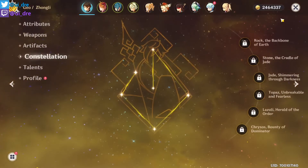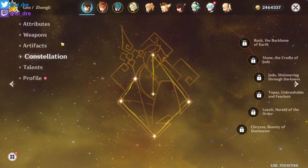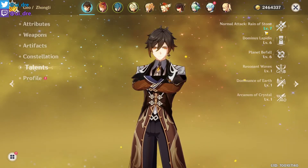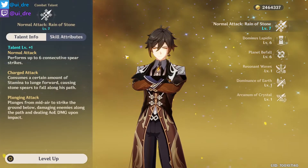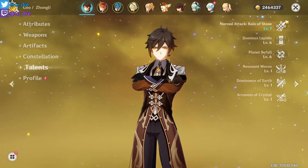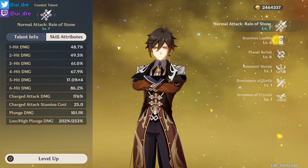I do not have any constellations — he's at constellation zero — and all his talents are leveled up to level six. This shows as level seven because Childe is in my party, which increases talents by one level.